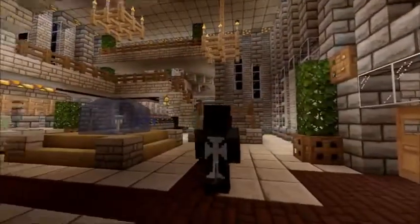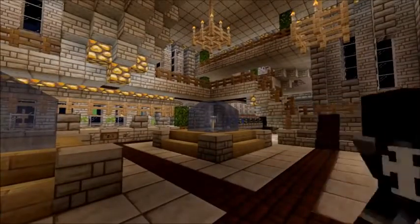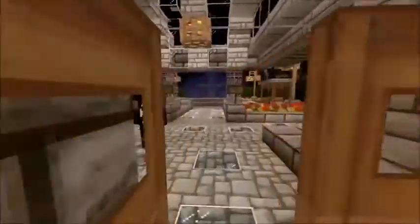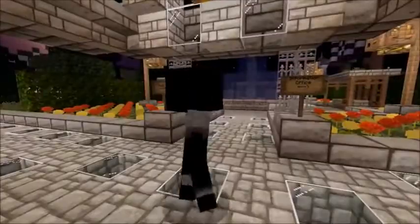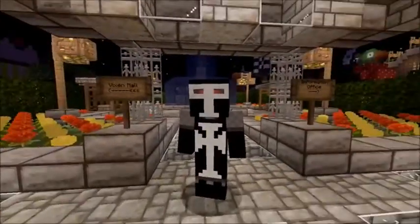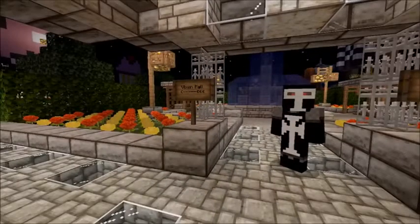There are two penthouse suites, a little mini bar, and a little casino area over there. We can either go to the mall or we can go check out the information and get right into the park. Let's go to the mall.